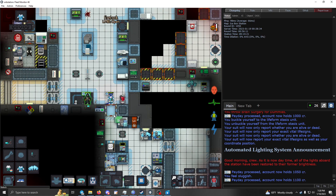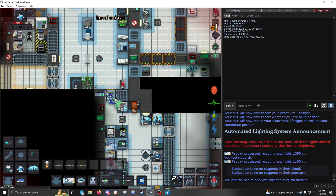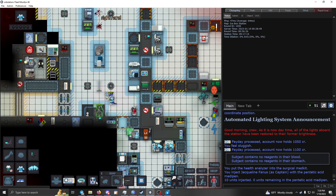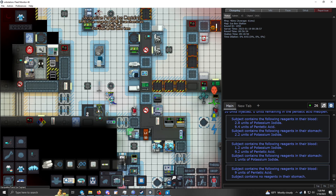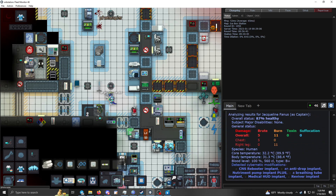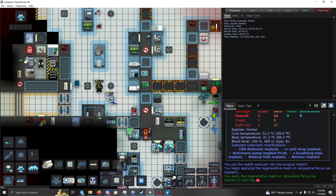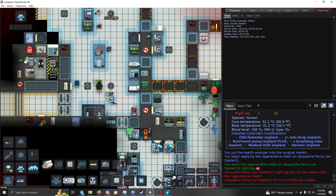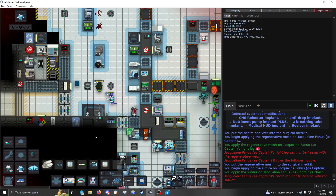As a doctor you'll also deal with people who take initiative and treat themselves — especially if they know what they're doing. Always check what chemicals they've given themselves so you don't accidentally overdose them. Here's a live example: someone stopped glowing, no longer irradiating, some burns — treat those. Apply the appropriate meds and voila, all better besides a tiny bit of liver damage. Done!